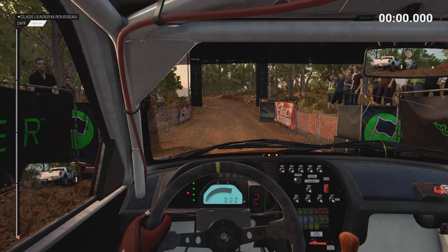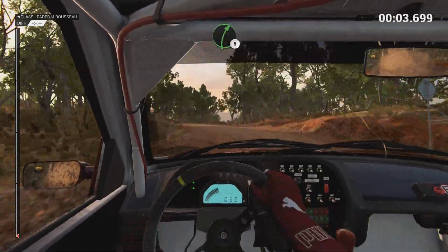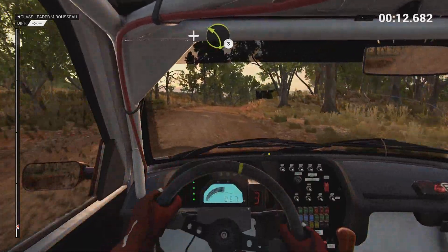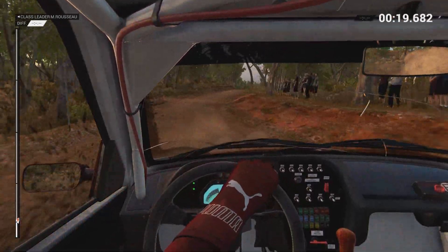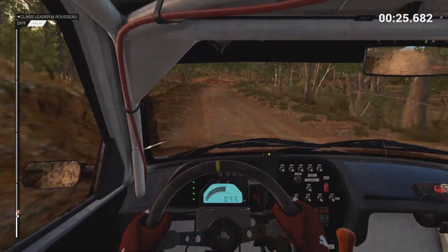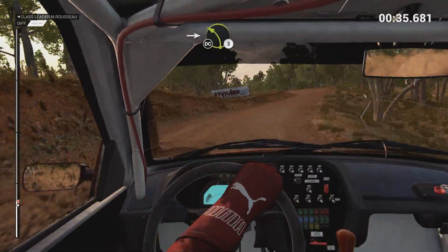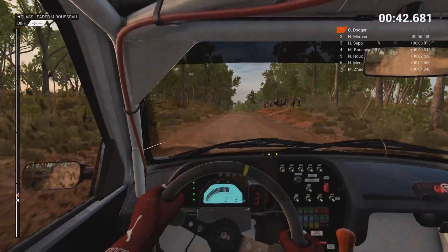Five, four, three, two, one — go! Right five, eighty through dip, left five long — don't cut. It's a different terrain here, different scenery at least. Left three, right four opens — lots of steering in place, don't forget it's okay to give it lots of wheel. Keep right over crest, left three and crest, right three — don't cut — into left two. Keep learning, keep learning. Left three crest, don't cut. That's a pretty fun section — would be really fun in a normal drive car.